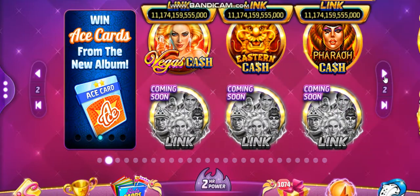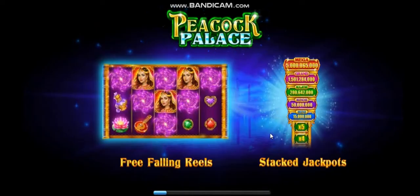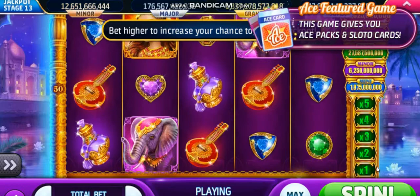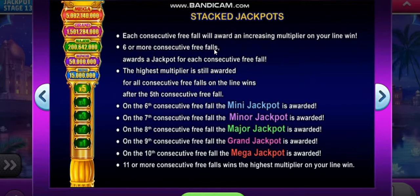Peacock Palace is a simple game. All you want to do is try to get some consecutive wins, because if you get consecutive wins, you can play for the jackpot. If you get 6 or more consecutive free-falls, it will award a jackpot for each one. The highest multiplier is still awarded after 4 consecutive free-falls on line wins after the 5th. When you hit the 6th, you get the mini-jackpot; 7th, the minor; 8th, the major jackpot; 9th, the grand jackpot; and the 10th consecutive free-fall gives you the mega jackpot.